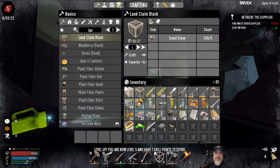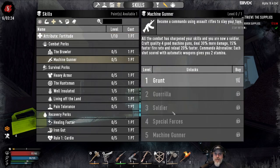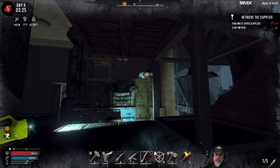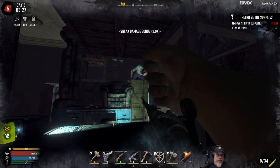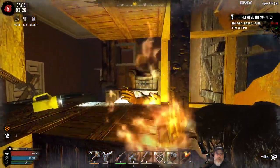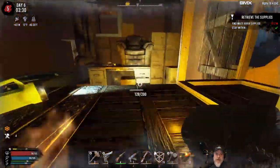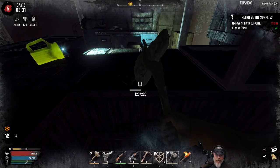We got a skill point! Let's put that into machine gunner since we now have an AK — give us a little more punch with our AK. I wonder if we can one-shot him. Nope. We probably did some decent damage to him though. Oh, he's dead! Nice. I'm going to assume there aren't any more Zs in here after that gunfire went off — hopefully that is not an incorrect assumption.